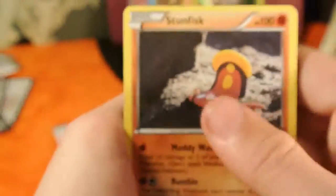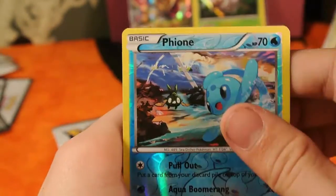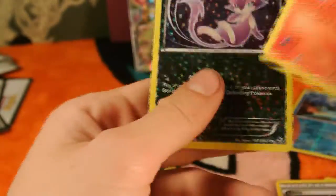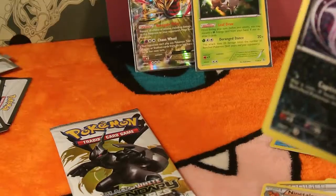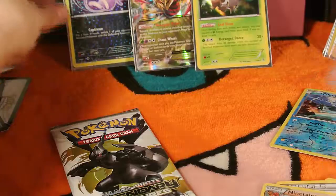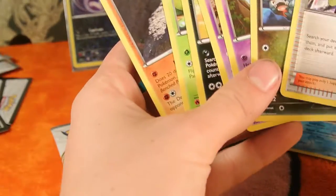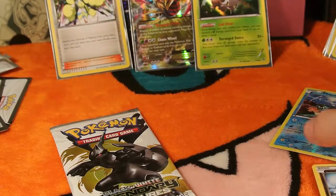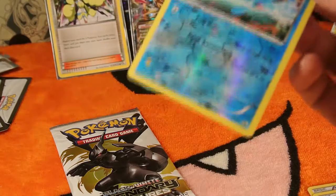Our first card we have is a Stunfisk. Swadloon, Zorua, Trubbish, Solosis, Gible, Elsa. We have a Fionni Reverse. We have a regular rare Ninetales, finally. I guess you aren't supposed to pull EXs every time in Legendary Treasure. This also is one of those cards again — you can't really tell, but it has that shiny star texture to it. I don't really know what those cards are supposed to be. Oh, this Fionni is a rare too — sweet.